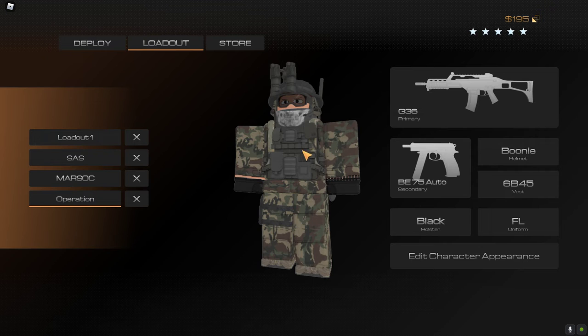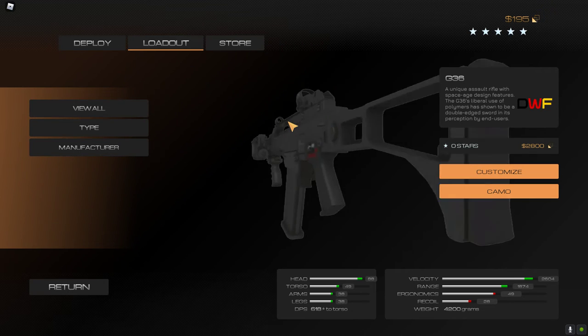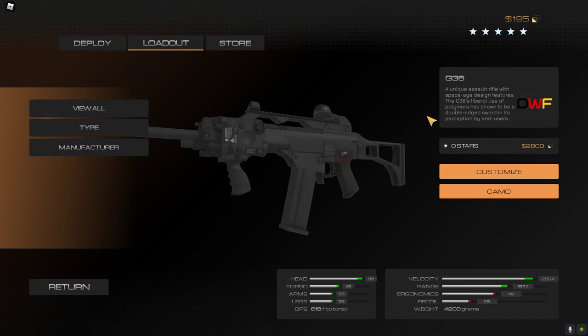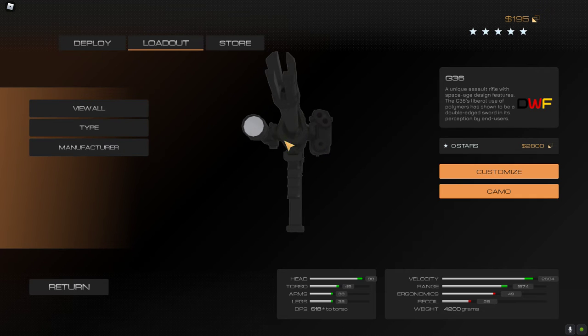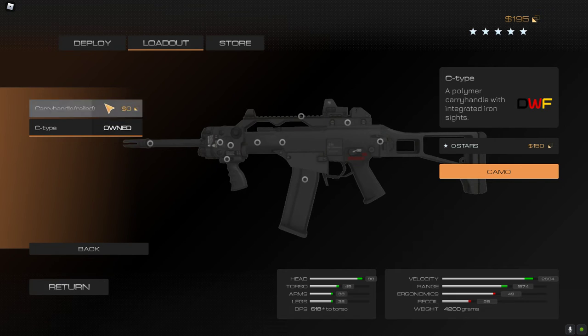Last but not least is the Operation loadout, which is my favorite. The primary is the G36 — it's my best gun in this game. The MK18 is cool, but the G36 is much cooler. You can two-tap or three-tap enemies with headshots, so it's really effective. Everything attachment-wise is the same.